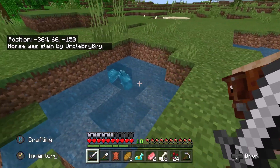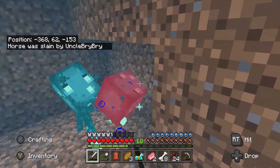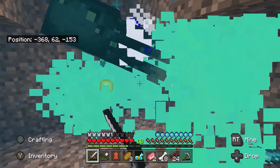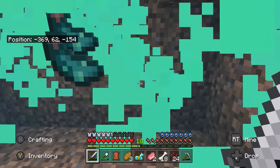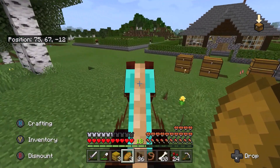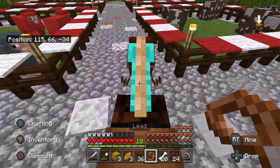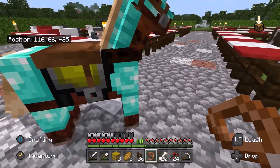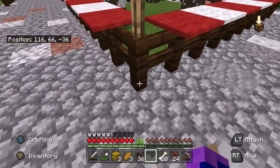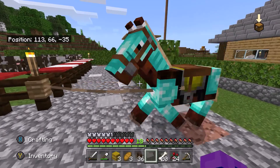There are also these glow squid — never messed with these before. Ignore that the horse was slain, that never happened. But we can get some glow ink, glow dye — we'll see what that's useful for, can make some neon lights or something. We have the horse back at the house, tied up next to our other animals. Now we're gonna get started on the next project: building the stable.